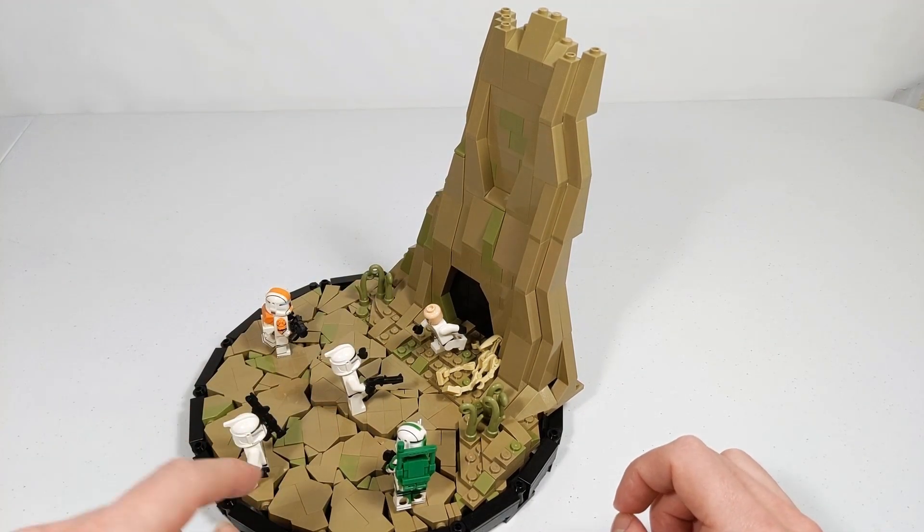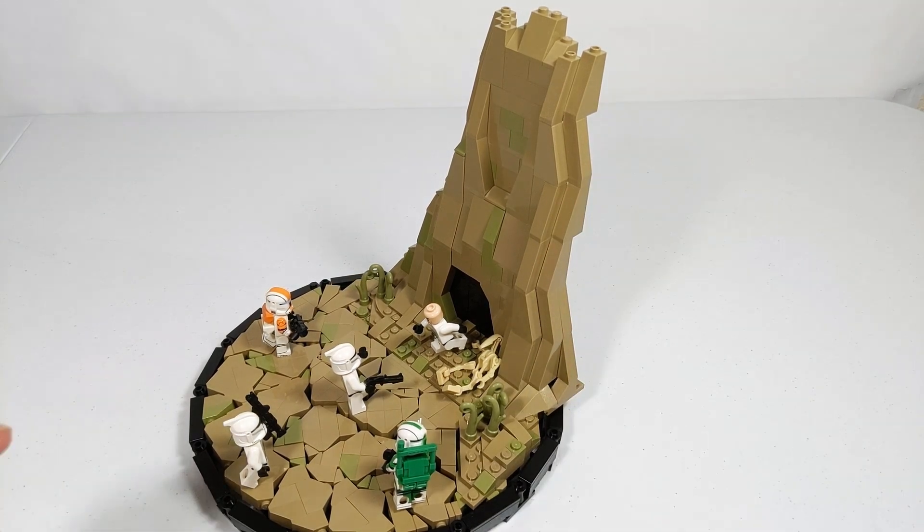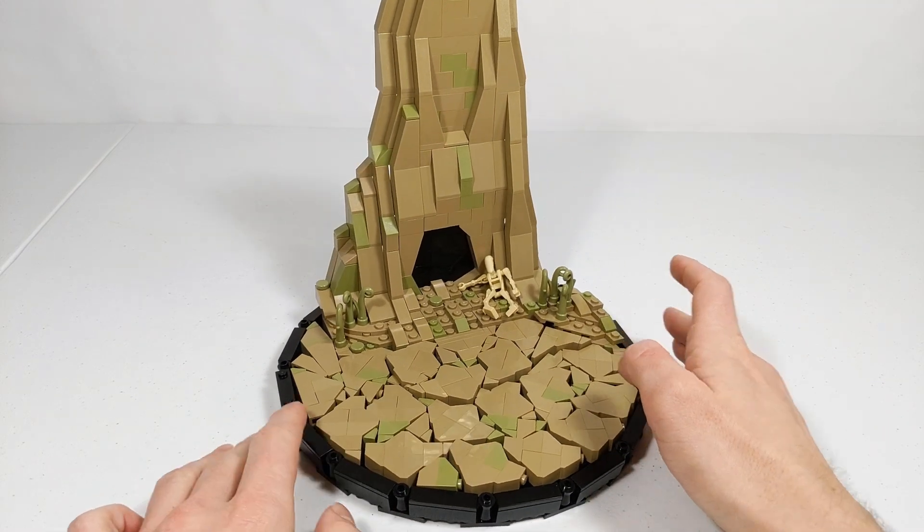I wanted to do this first because I liked the contrast between the typical plate-and-slope technique and the less common SNOT technique for groundwork. I also knew that if I did just SNOT work on this side it wouldn't look very good, so I needed to include some kind of tall structure to help balance out the flatness.